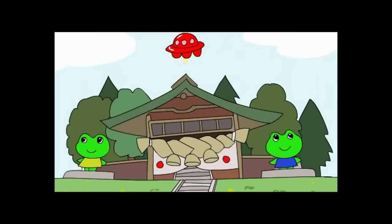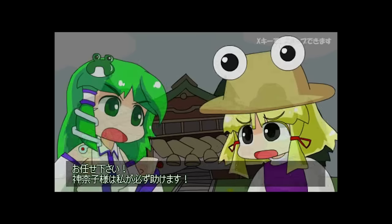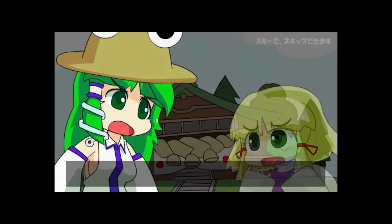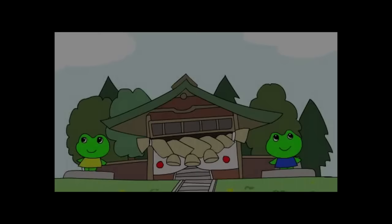Do you want to watch the intro cutscene? Yes. Look at them big ol' toads — they're so happy. Oh no, being abducted! So Sanae and Suwako are freaking out. What's her name? I want to say it starts with a Y. Gotta go save the other lady! And Suwako is giving Sanae her hat, because it'll give her the power to take out aliens or something, I'm not sure.